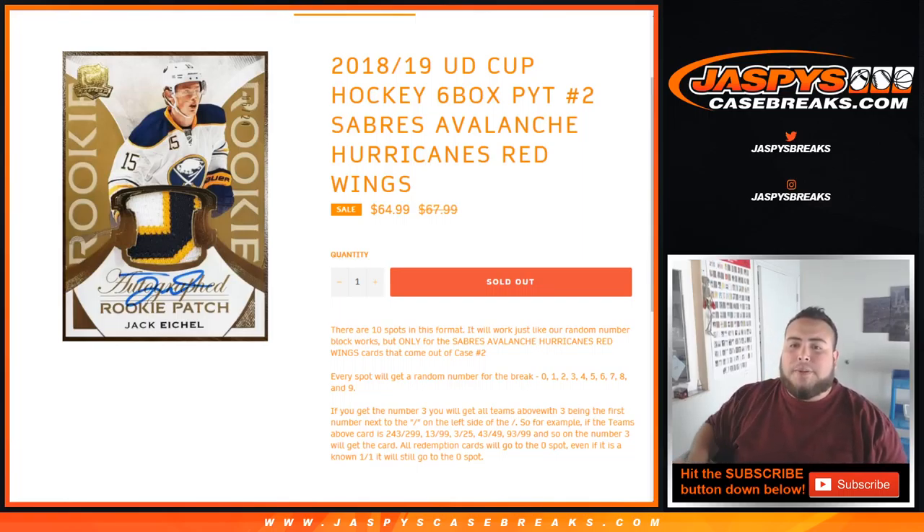What's up everybody, Jason here for JaxBeastCaseBreaks.com. Last random number block for the Cup Hockey, Piketty number 2. This is a random number block for these teams only in this specific break: Sabres, Avalanche, Hurricanes, and Red Wings.